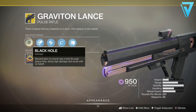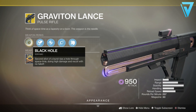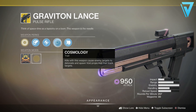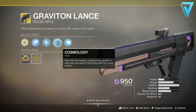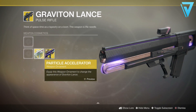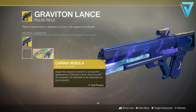Graviton Lance is the exotic pulse rifle. Black Hole is the intrinsic perk, where the second shot of a burst rips a hole through space-time doing high damage and recoil with no falloff. It also has Cosmology, where kills with this weapon cause enemy targets to detonate and spawn void projectiles that track targets. This is an awesome weapon — it behaves more like a scout rifle if I'm honest, with a very slow rate but very hard hitting.